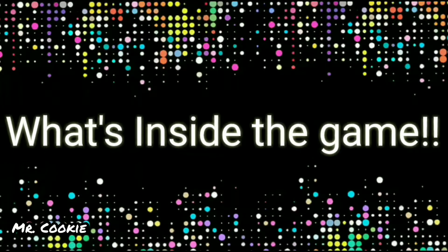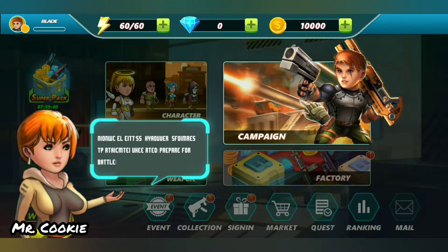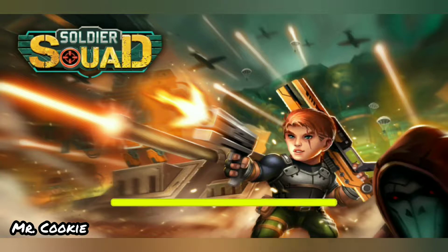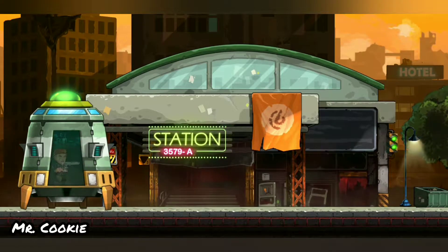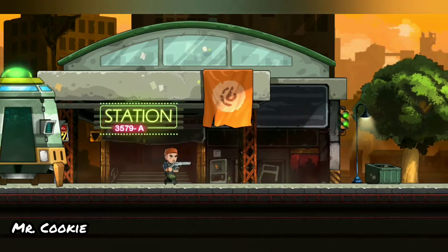The game starts with a lady who gives you a full tutorial on how to use the gun, how to jump, how to move forward, how to fight with enemies, and many more things.